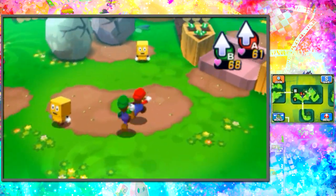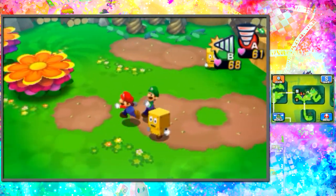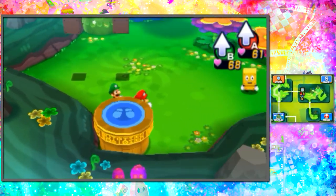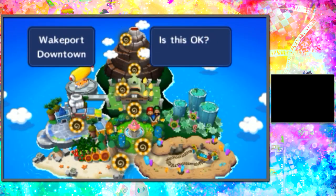Welcome back everyone to another episode of Mario and Luigi: Dream Team. Last episode we made our way over and found the mushroom rise tree point thingy, so we're gonna find our next destination — hopefully the desert, or maybe some random place over at Wakeport. Let's check this out in the downtown area of the strip. Hopefully it's a cool time over there.